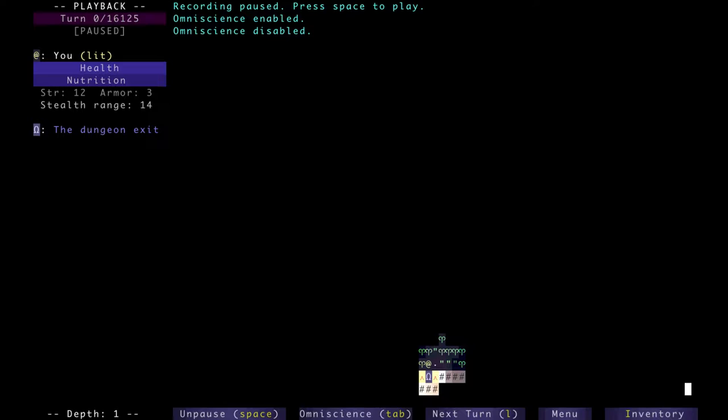My first time quote-unquote winning Brogue. This isn't the first ASCII roguelike I've ever beaten. It feels great. And I gotta admit, I still feel sort of bad because I quote-unquote cheated. I used easy mode, but even then, this run is completely blind beyond the 8th floor. And the difference between easy mode and normal mode isn't that significant, I feel.